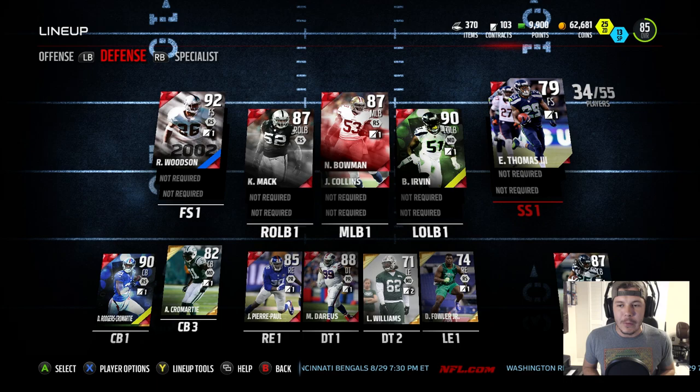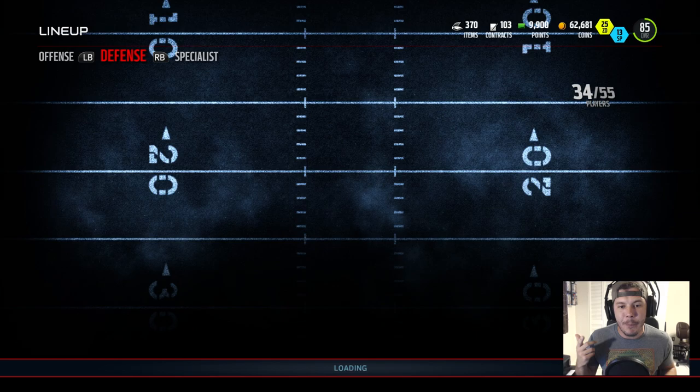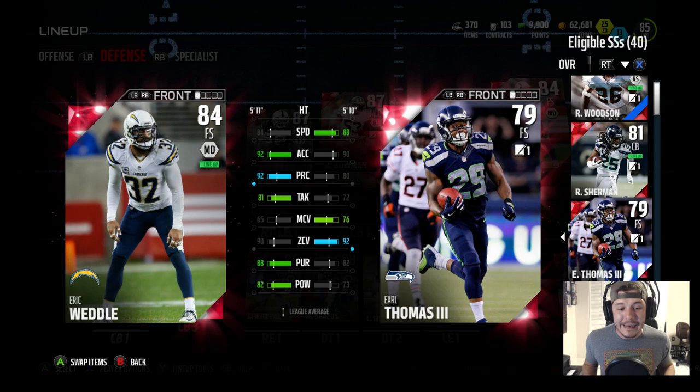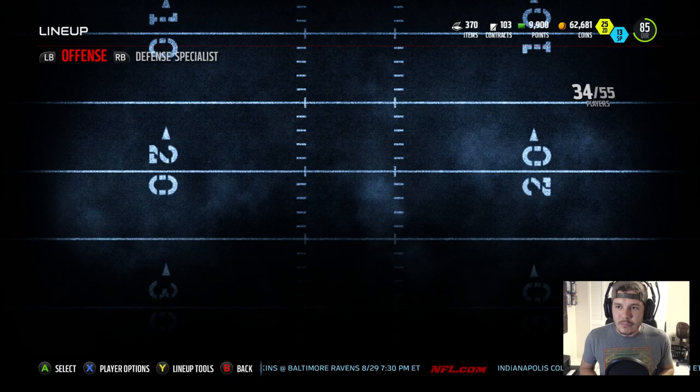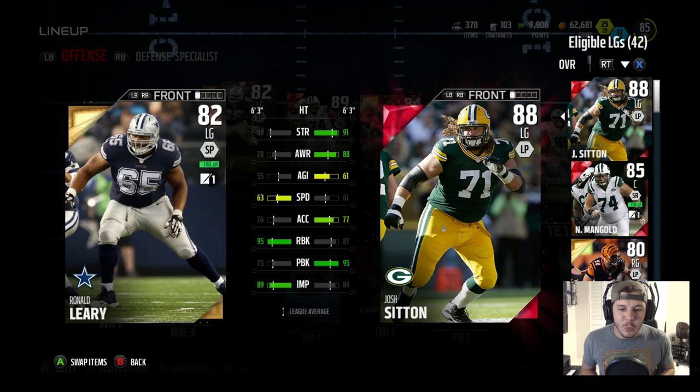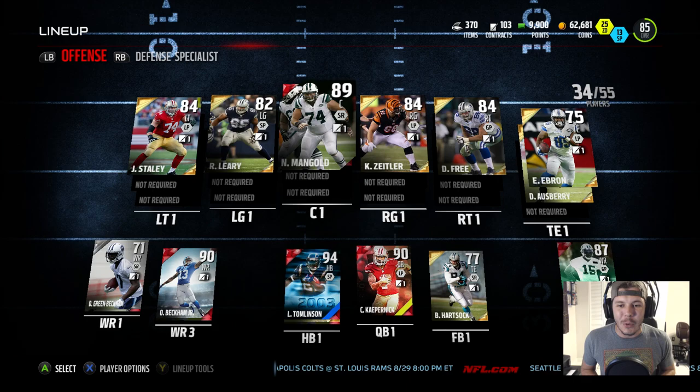Now we can add the other free elites. We'll put Eric Weddle at free safety — 84 overall. We can compare him to Earl Thomas. I already put Jamie Collins at middle linebacker two. Weddle's got better acceleration, he's an inch taller, not as good zone coverage, and he's got 82 hit power — it's gonna be a toss-up. Who do you guys think: Weddle or Thomas? Let me know. I also got some free elites which is a little tricky since I just bought stuff for the legend cards.